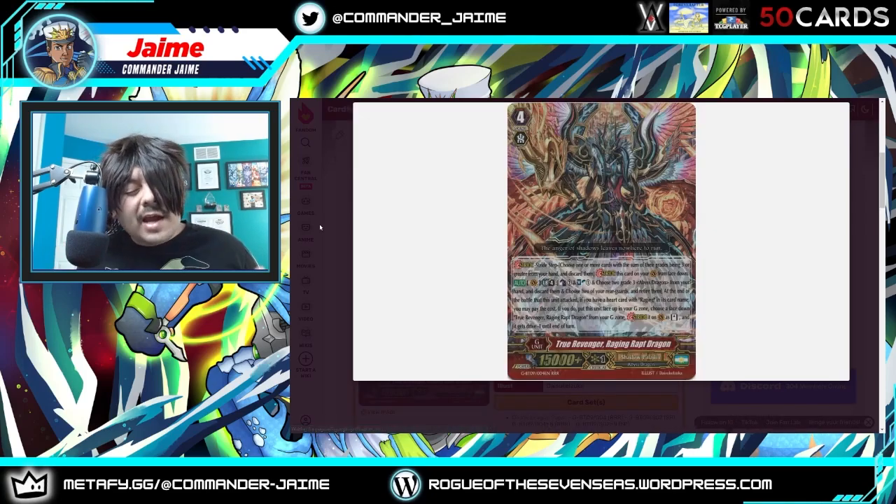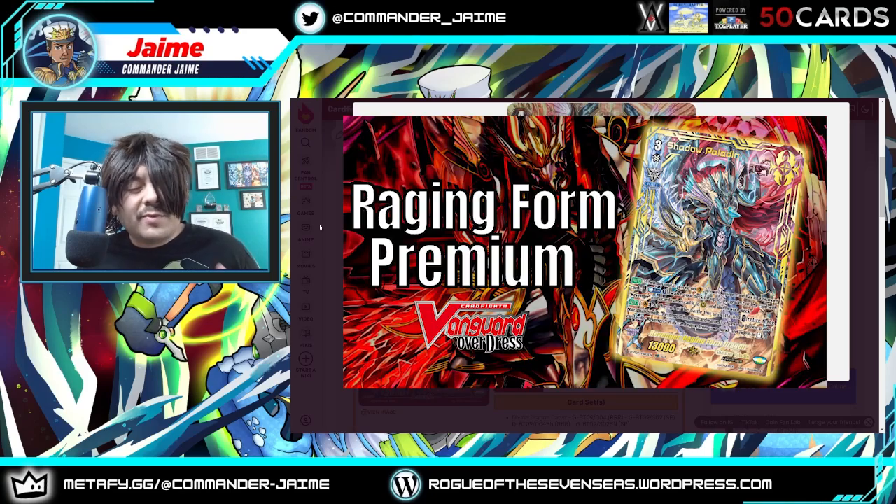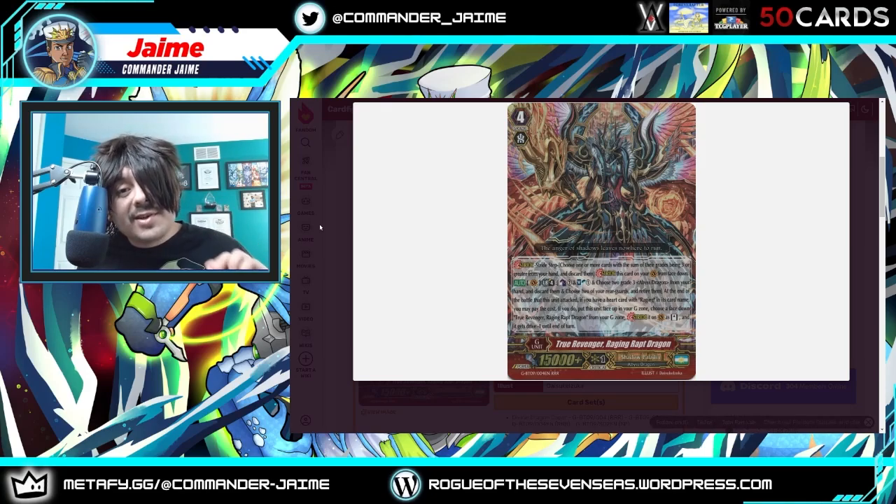Raging Rap is one I've expressed recently in my Raging Form video as over-costed. You need Limit Break 4, Counter Blast, Soul Blast, discard two Grade 3s that are Abyss Dragon specifically, and also retire two rear guards — all to stride another version of Raging Rap, essentially having another Vanguard attack with all those limitations. You have Chain Ranker, Crystal Luster, and these clans that are just significantly better when they copy the Heart, especially with their V-Series Retrains which are Force Gifts, really best for your buck.